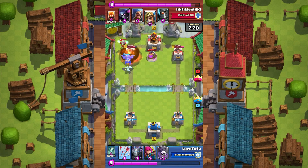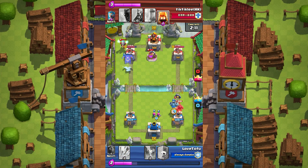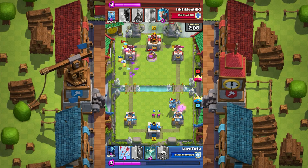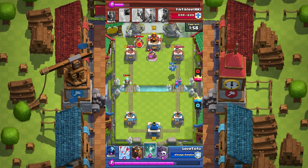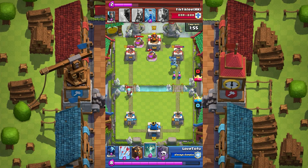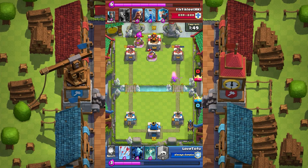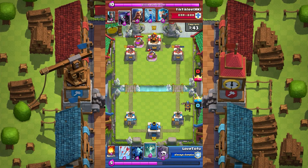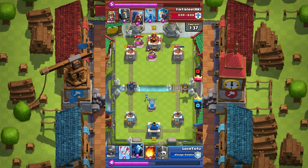I might have to switch out the minions because the splash damage is really screwing me over. But I do have the archers, so I might replace the minions with skeleton army — I feel like that might be the better option. I'm taking quite a bit of damage right there. I thought even if I put the tombstone I would have still taken a lot of damage, so the archer and mega minion felt more appropriate, but he took close to 2000 health — that's a really successful push for him.